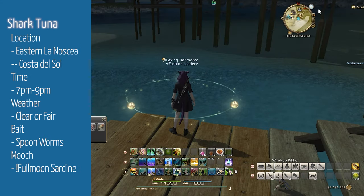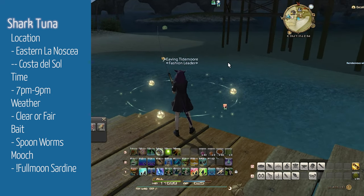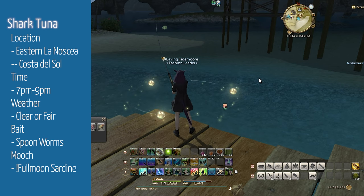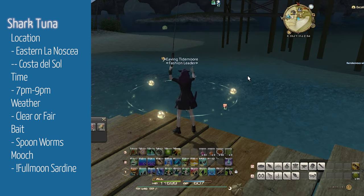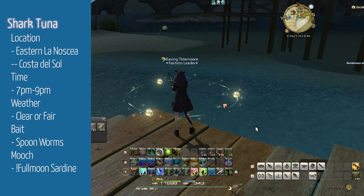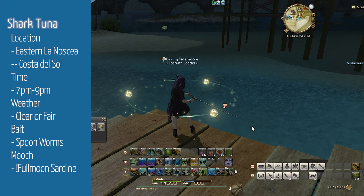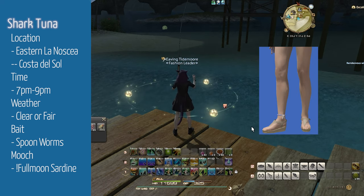Now we'll be heading over to Costa del Sol in Eastern La Noscea to fish up the Shark Tuna. Shark Tuna requires Spoon Worms and can only be fished between the hours of 7pm and 9pm with clear or fair skies. Cast Patience with Precision Hookset on a one exclamation mark for a Full Moon Sardine. If you catch a fish and it's not large, you can cast Identical Cast and you'll catch another Full Moon Sardine, hopefully large size this time. Mooch the sardine to catch a Shark Tuna using Powerful Hookset. The Shark Tuna can be desynthed into Summer Sandals.